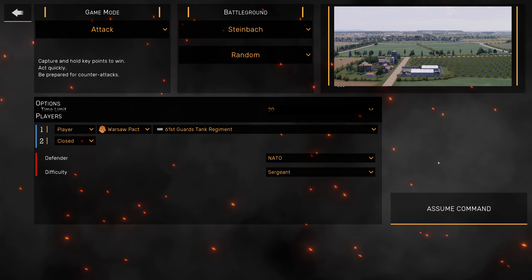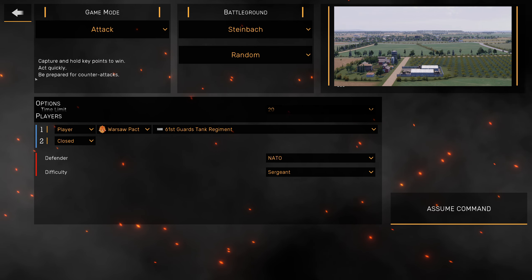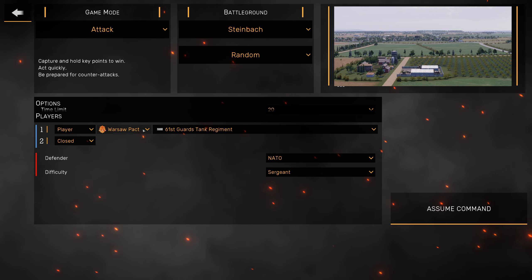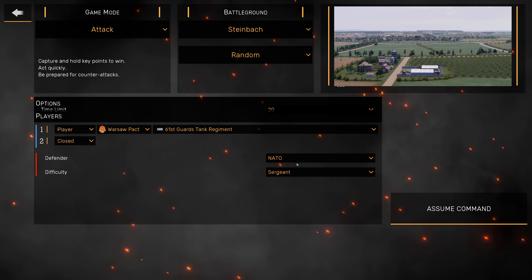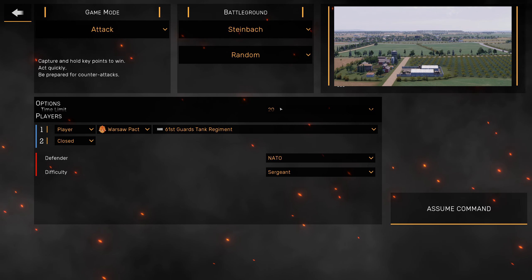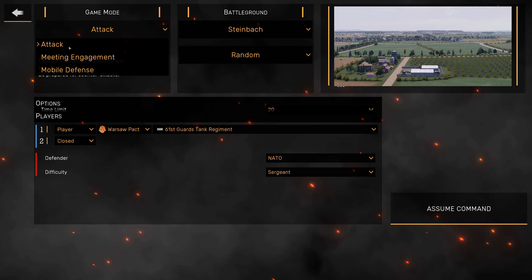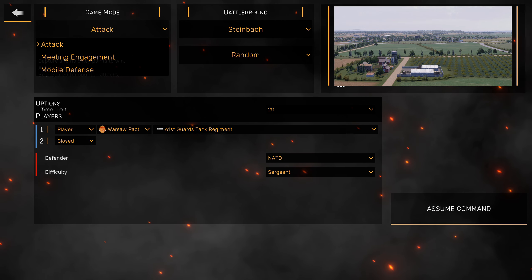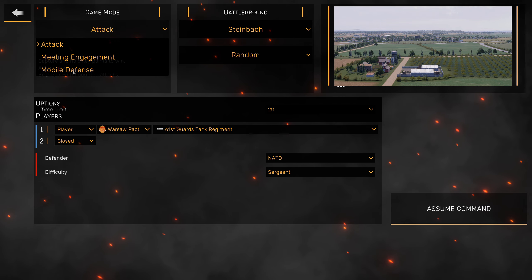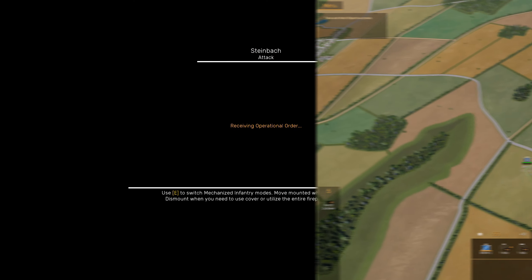We're going to be playing the game mode Attack — we've got to capture and hold key points to win, and we need to act quickly and be prepared for counter-attacks. We're on the map Steinbach, playing as the Warsaw Pact, the 61st Guards Tank Regiment, up against NATO at Sergeant difficulty. I've set a 20-minute time limit because I want to cover all three game modes in separate videos.